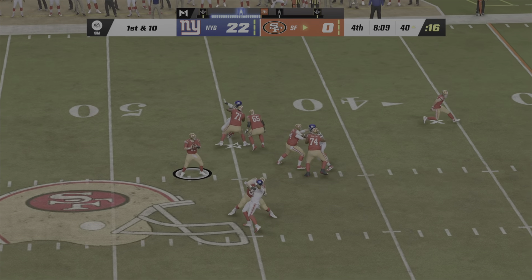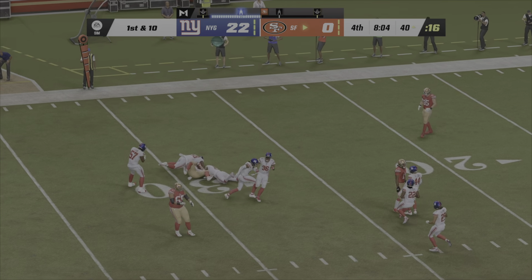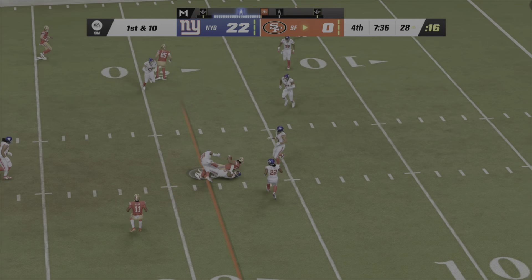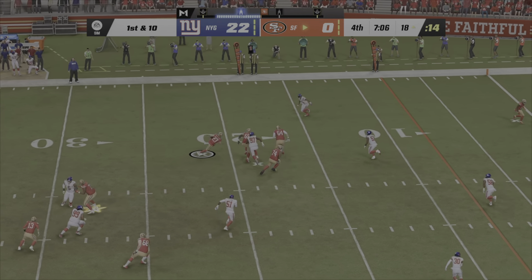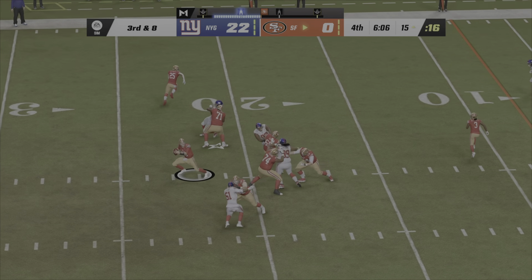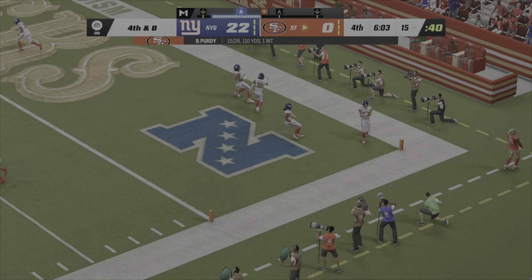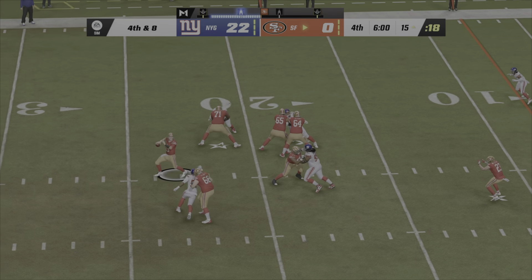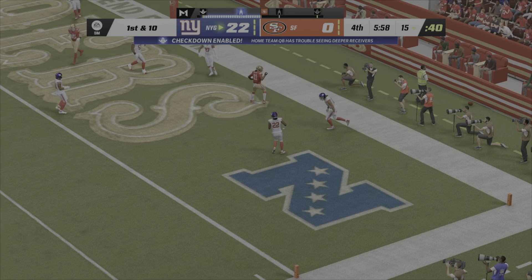On first down it's Purdy. Another grab here for the dynamic Christian McCaffrey. Purdy to throw on first down — over the middle, that's caught by McLeod. From the red zone now, they'll look to throw and set up the screen to McCaffrey. Purdy with it on third and long — looking in zone, but it's incomplete. Purdy — big fourth down play, and that is incomplete.